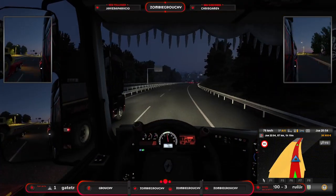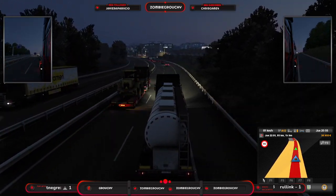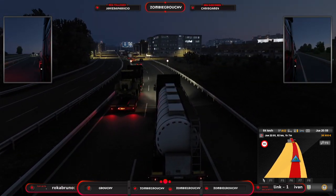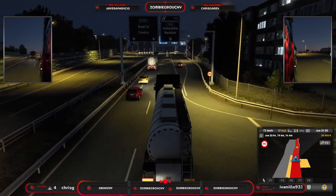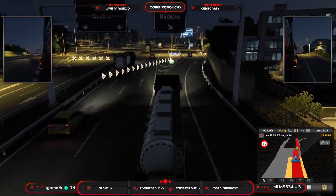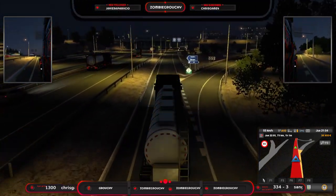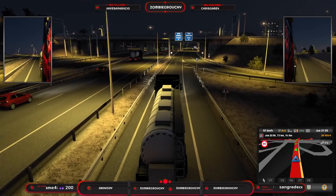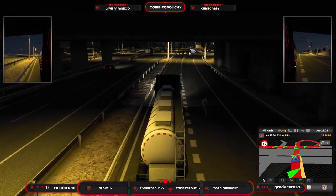Ahora veremos cuál es el segundo trayecto que elegimos. Tenemos aquí a nuestro compañero que está llevando maquinaria pesada. Centro de Burgos — me hace gracia porque supuestamente hemos dejado Burgos atrás hace rato. Ahora nos toca: Ciudad Real, Burgos, Madrid Centro — eso ya me cuadra más. Iba a poner la vista del GPS un poquito más lejana para apreciar que hemos dejado Burgos muy atrás ya.